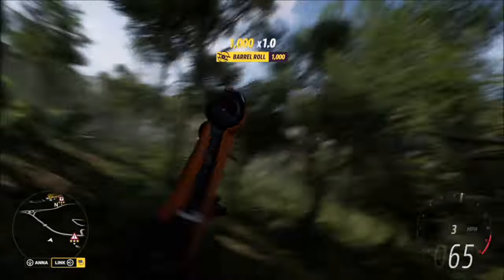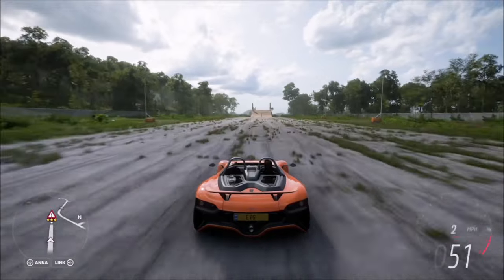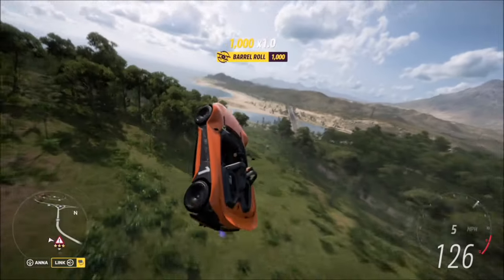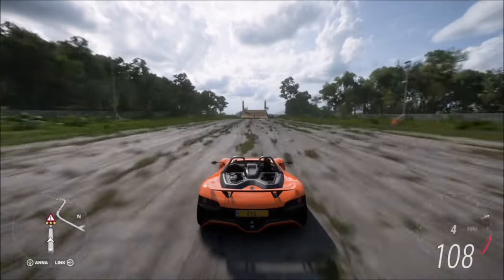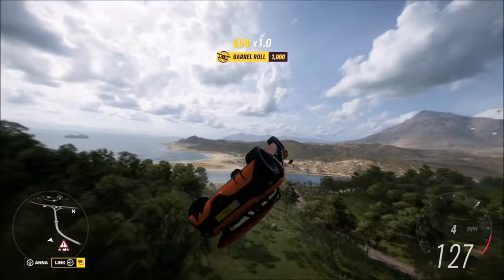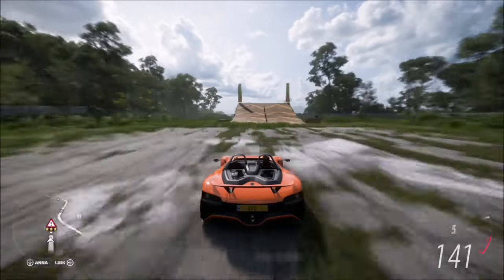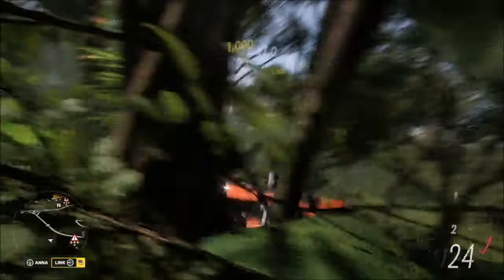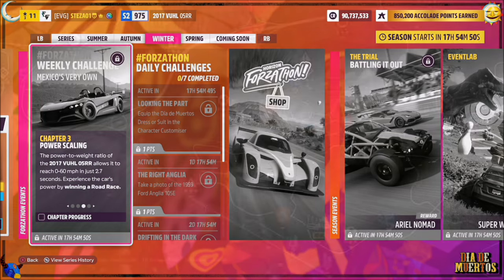Normally you'd want to line up your car with the edge and go up it with two wheels, but there's a slightly easier method that's really easy to rinse and repeat — you don't need a massive run-up either. As long as you're going over 120 mph, aim for the top left corner and just before you set off hit left a little bit, and you'll be able to flip it on the edge of the jump. Because the edges are jagged you can't always get a clean barrel roll off the side, but it's super easy — just rinse and repeat it twice and the challenge is complete.